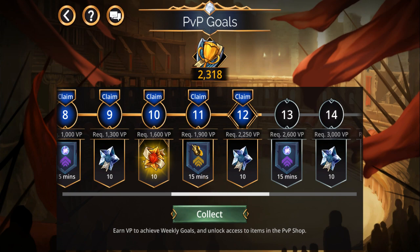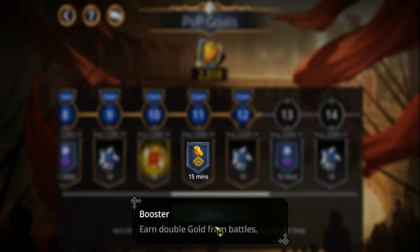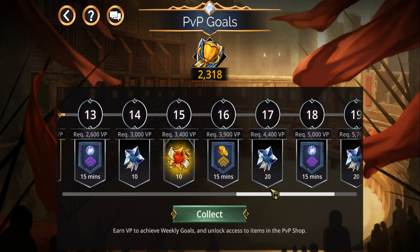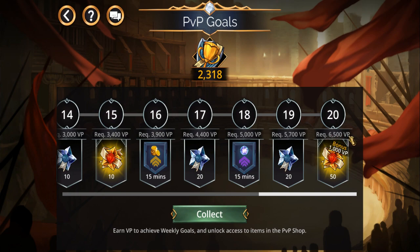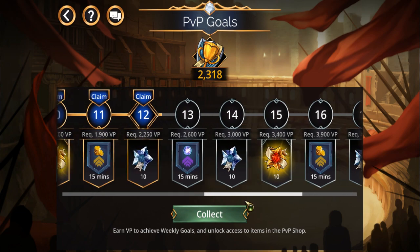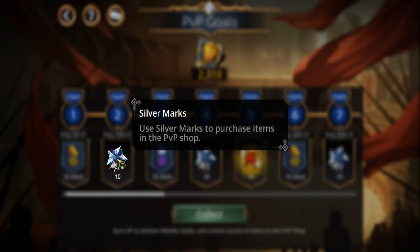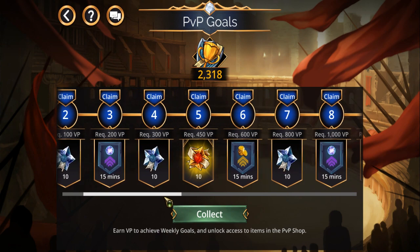Some rewards like 'Earn Double Gold From Battles' — I'm not sure if they automatically kick in or not. I was probably just going to wait until I get all the way to 6,500 Victory Points. As you can see, you're also earning silver marks, which you use to buy items in the PvP shop, along with gold marks.